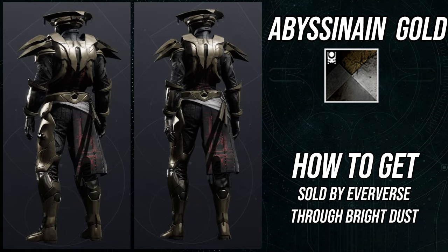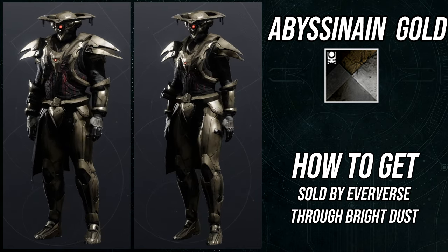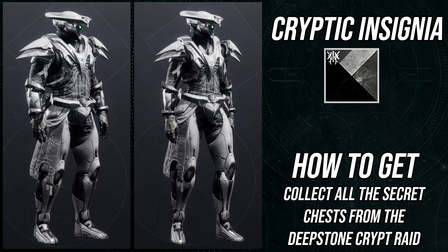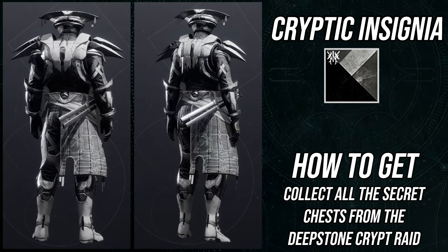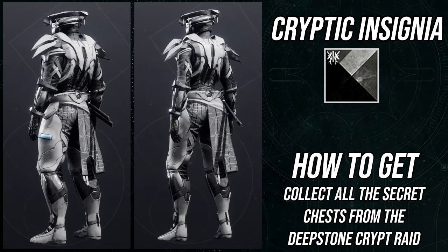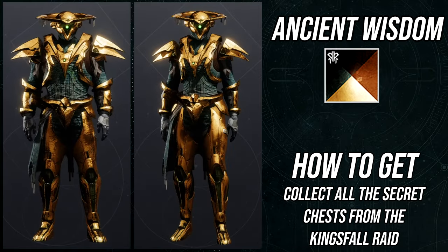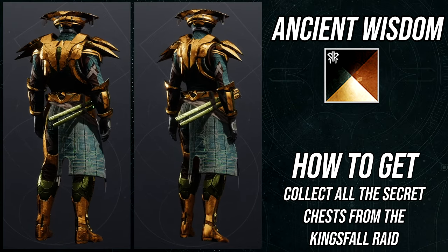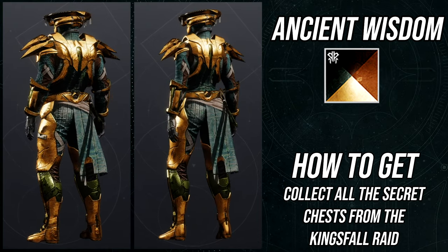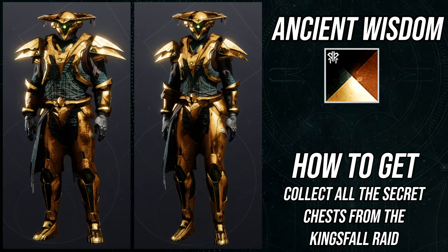Titans, if I'm being honest, got some of the coolest pieces. It hurts to say that because I love the ronin hat the hunters got — I just really wish the neck guard wasn't connected to it. There are just problems with the hunter set I can't rate as high as the titans, because titans, aside from the chest piece, they're all bangers. Titans, let me know what you think.